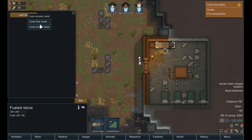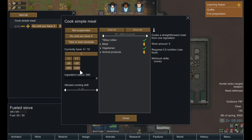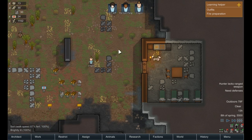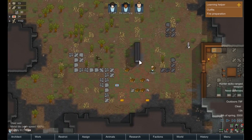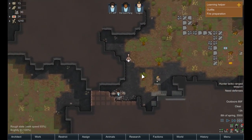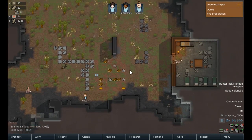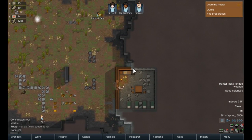We'll go ahead and add a bill here — cook simple meal, do until you have like 60. We just want to keep making meals until we have that number, and if we can reach that number then we'll be okay to do other stuff. Unfortunately we don't really have any way to make meals — we don't have any way to refrigerate meals. And that's going to be our next concern.